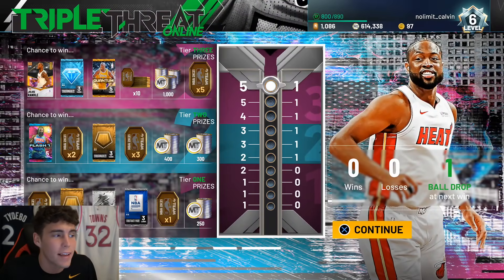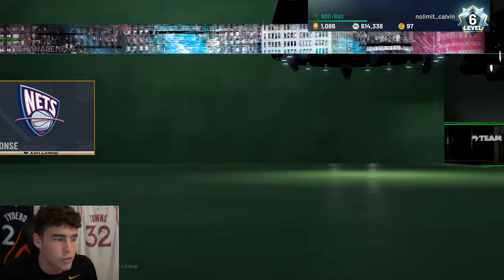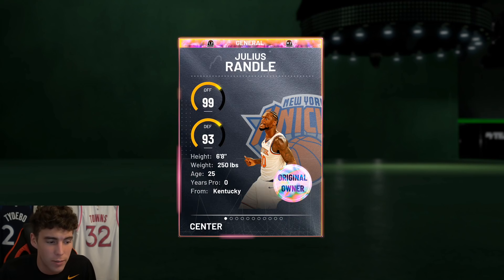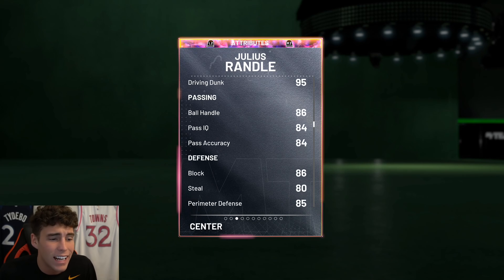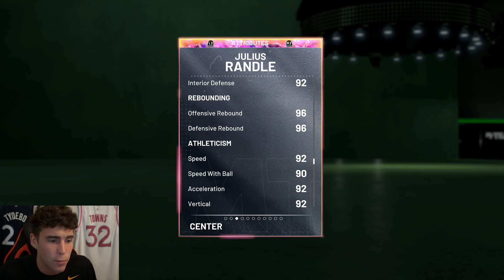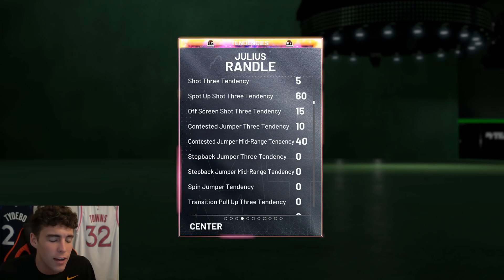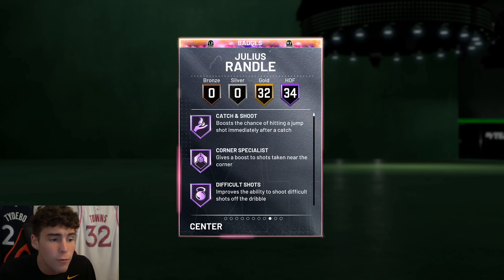Shout out to my guy Calvin for letting me hop on his account to make this gameplay possible. Julius Randall is the top reward in Triple Threat Online — he is absolutely incredible: 6'8", 250 pounds, 89 three-ball, 95 driving dunk, 86 ball handle, defensively 86 block, 80 steal, 85 perimeter, 90 interior, great rebounder, 92 speed, and 88 lateral quickness.